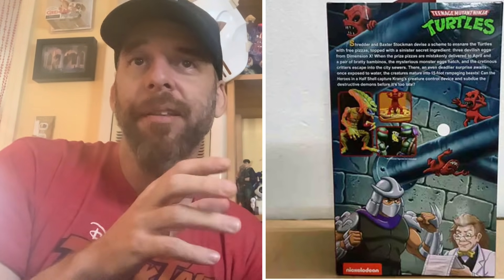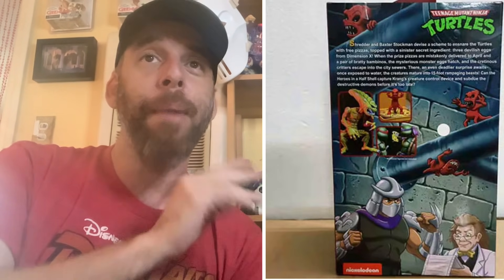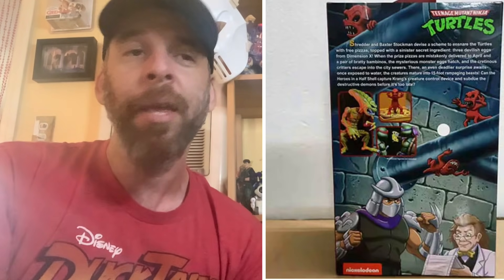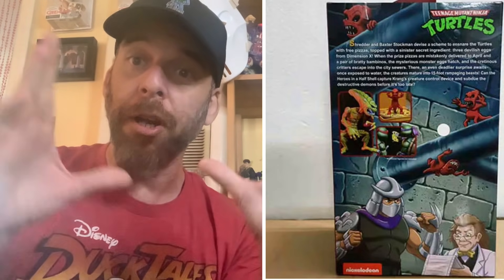This was initially sold on the NECA site as a two-week window, but I believe it's coming out at Target too, so you'll probably see these there. I like that it's just the pizza monster, so if you want to army build — maybe you want 20 pizza monsters — you can do that. He looks great. And in the back you've got some business: human Baxter Stockman, who is definitely on deck at some point. NECA, if you're listening, army build the mousers — maybe a two-pack with a foot soldier on one side and four mousers on the other.